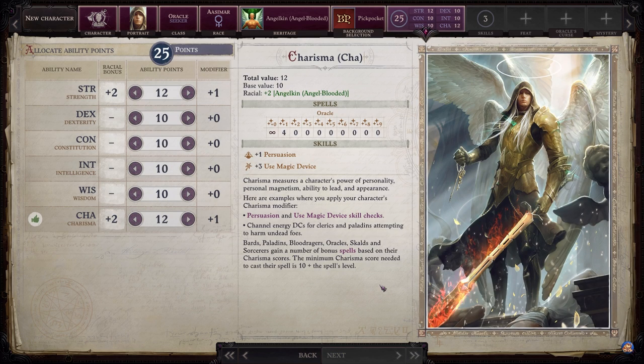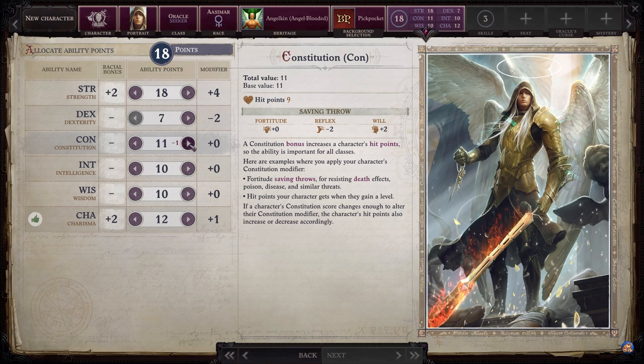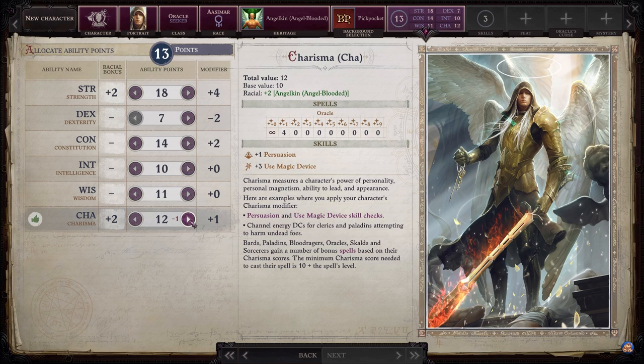Moving on to ability scores: dump Dexterity down to 7 — you don't really need it here. The abilities are: Strength 18, Constitution 14, Intelligence 10, Wisdom 11, and Charisma 19. All bonus level-up ability points should go into Charisma, leaving you at a total of 24 Charisma at level 20.